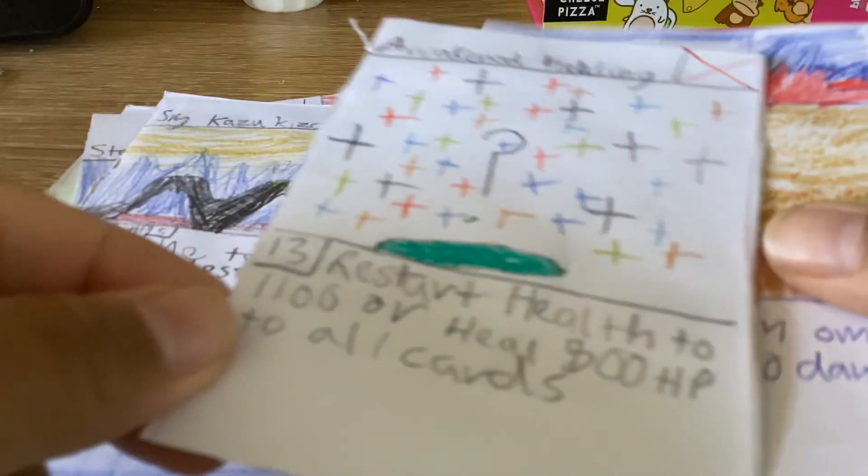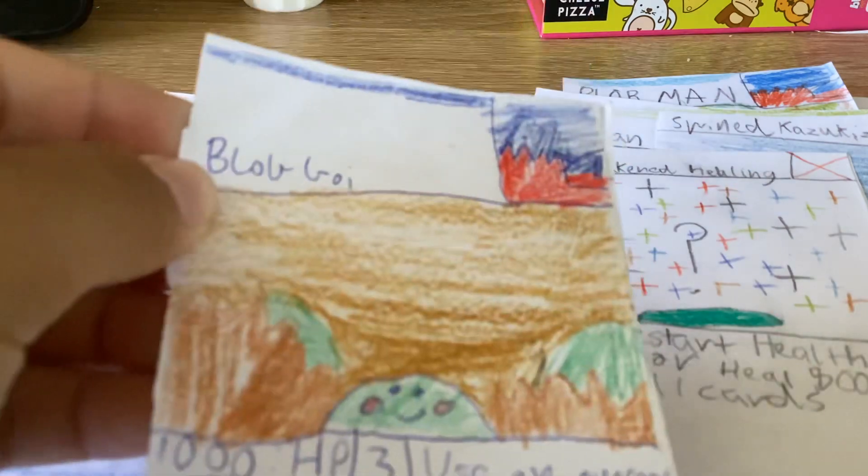Our item card is Awakened Healing. Awakened Healing — yes! And another rare: Blob Boy! So that's it.